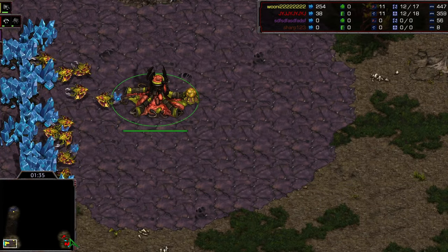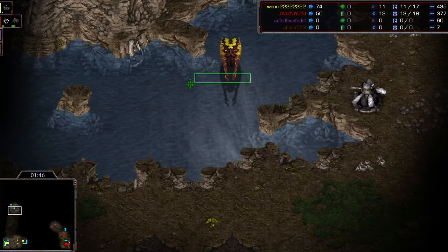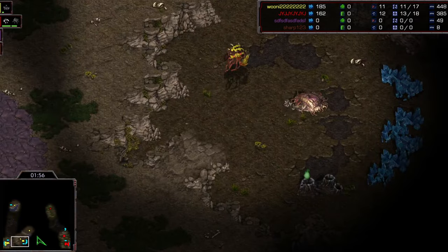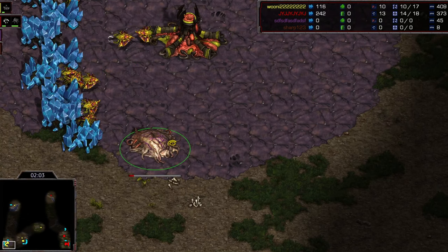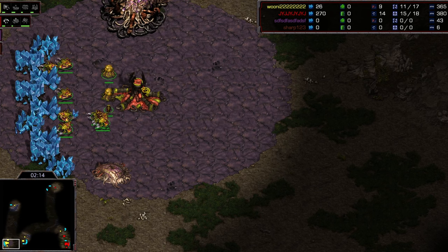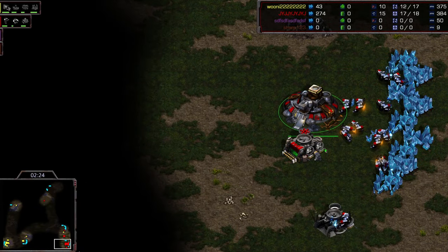A one-racks FE versus a 12 hatch. Queen scouts but the drone goes the wrong direction. No gas early - it will be that one-racks FE. JYJ is a very strong two-racks player - that's what defines him. Like a rush-style player, he relies heavily on the two-racks pressure to dictate the pace of the game, giving him a foothold to start taking swings at his opponent and capitalizing on any mistakes.